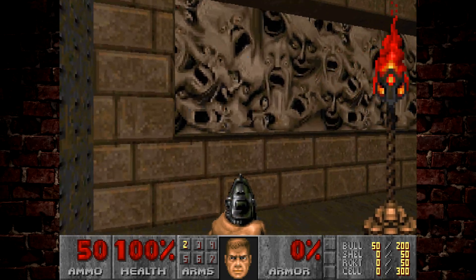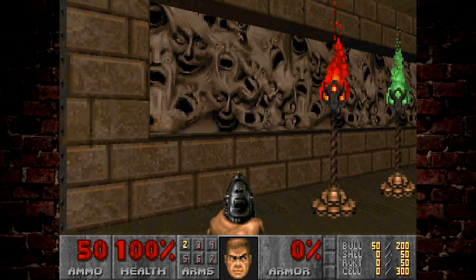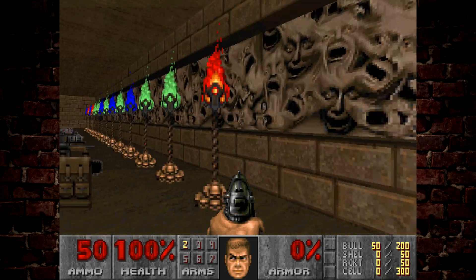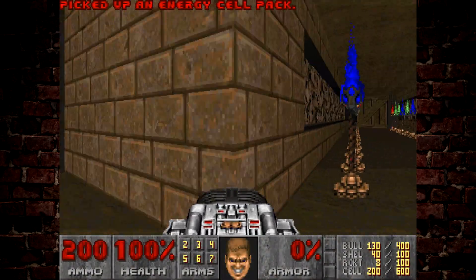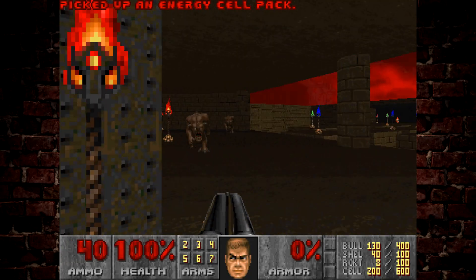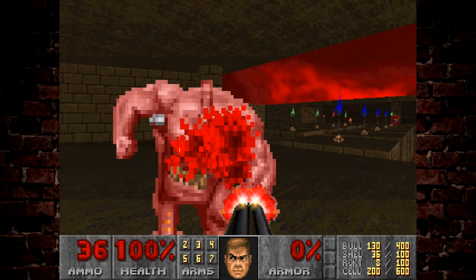Welcome to the final level of TNT Evilution. This is Last Call. Take note of the order of the colours of the lamps here, because those tell you how to get through the next puzzle.